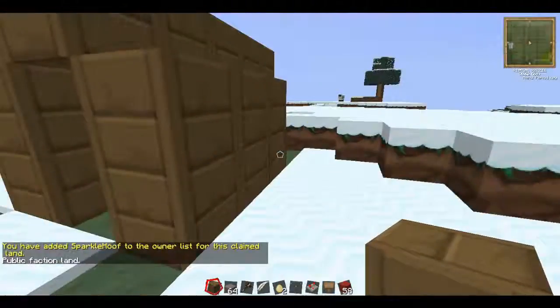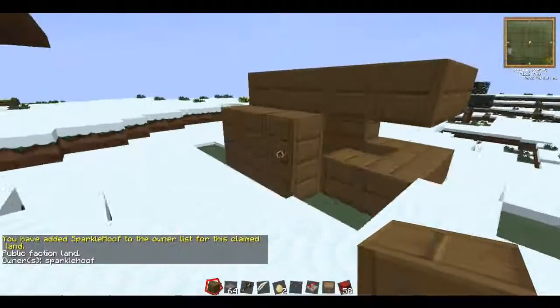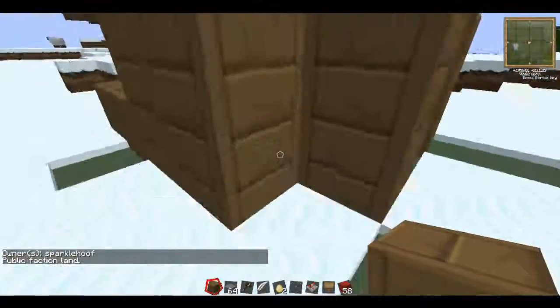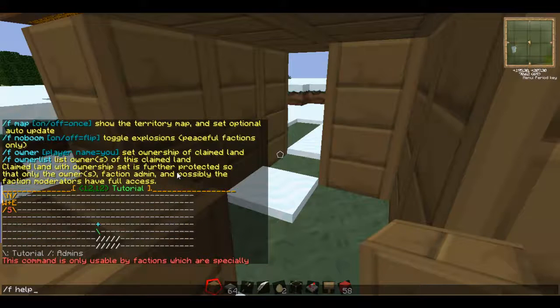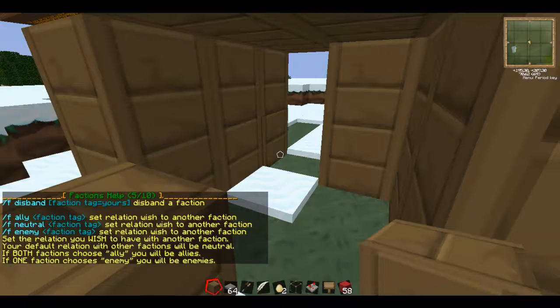So because I claimed that land — say in your faction you were having little apartments or something — each one of you would have an owner listed. The owner list command basically lists all the owners, because it won't always automatically pop up.